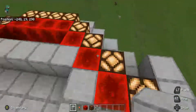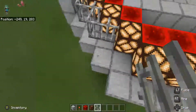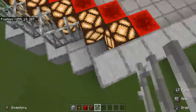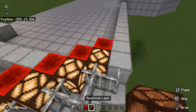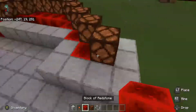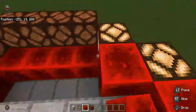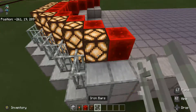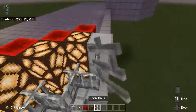Cover that up. Let's put the iron bars. Let's put it up one more, and then we want to add another layer. Put a block there and then the iron bars.